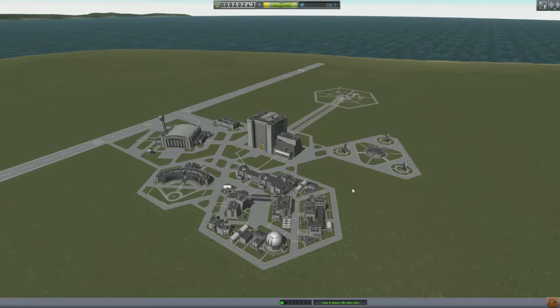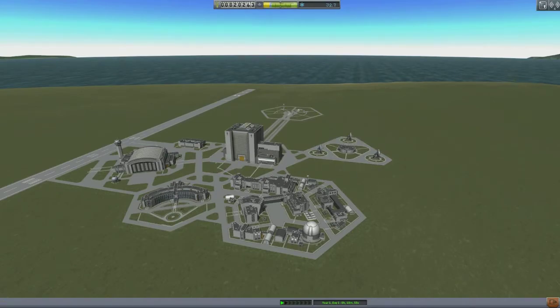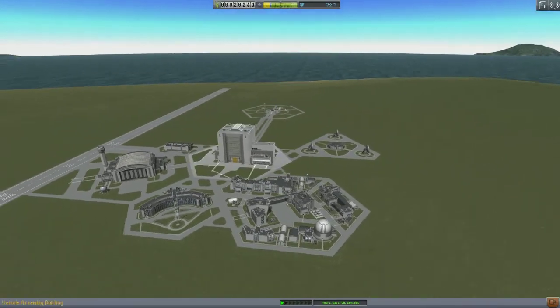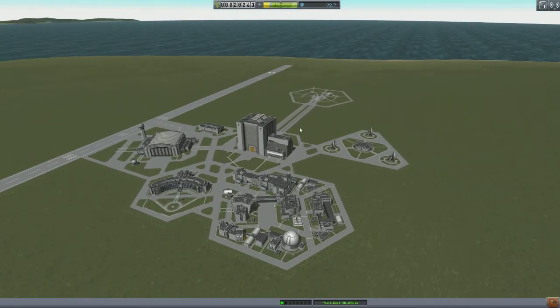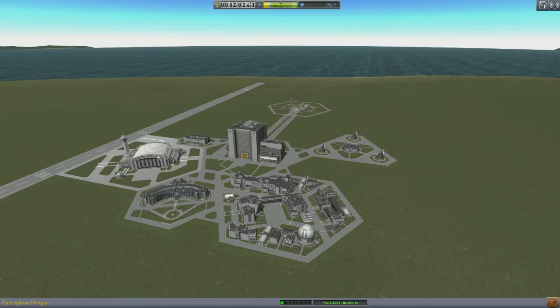Hi guys, and welcome to episode 2 of Kerbal Space Program Contracts in the latest version 0.24 of Kerbal Space Program. At the end of the first episode, we managed to land our rockets safely and gather some useful science data.